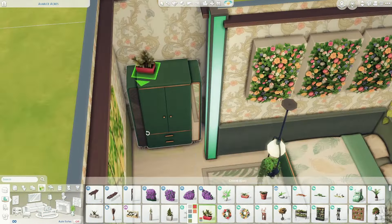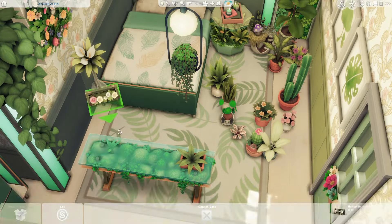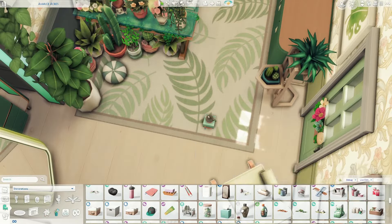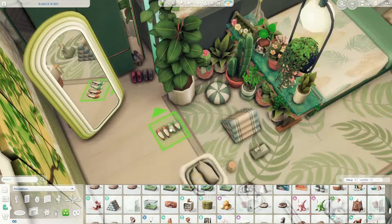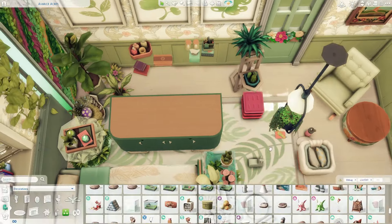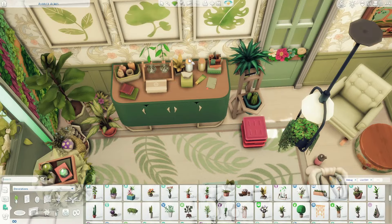I took the Go Green theme literally - I made the color green and put a lot of nature and plants. If you have Eco Lifestyle you could also interpret it as recycling. I really like how this bedroom turned out. I uploaded all my bedrooms on my gallery and made sure they are all functional and play tested. In about three of these bedrooms I used that mirror from High School Years - it's a stunning mirror. High School Years has the best bedroom furniture, including the dressers, cabinets, and beds.